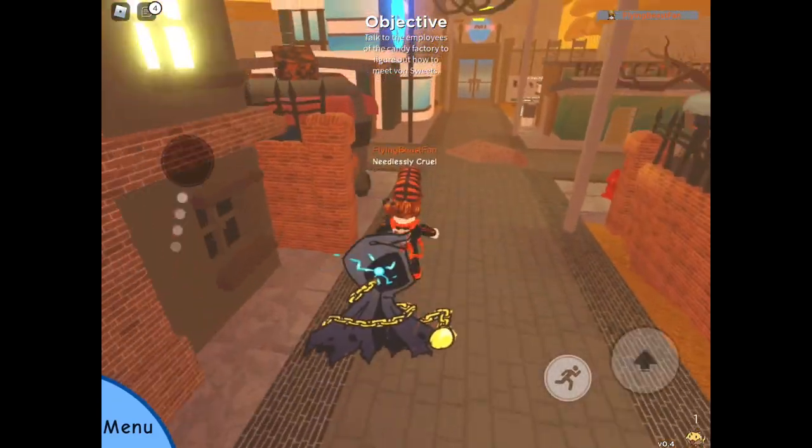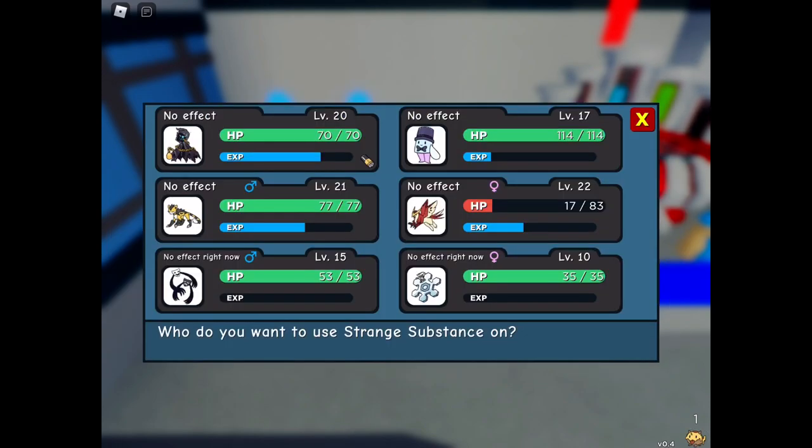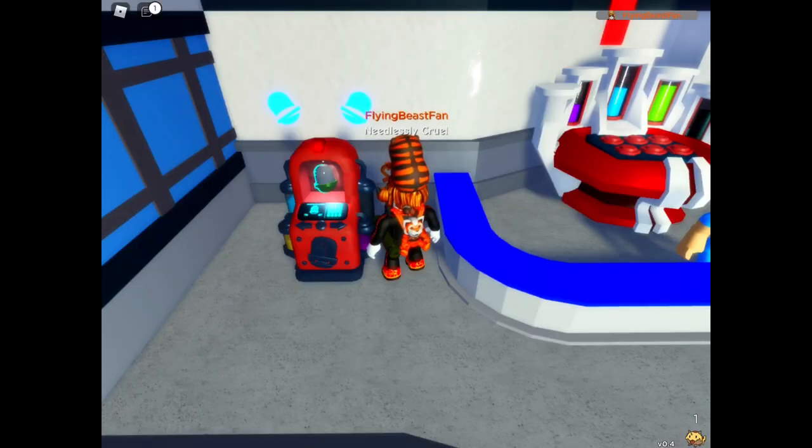I assume Shice is one of them, but we'll see. Luckily I've got Shice in my party, so I can actually test that. And I've got a jam mask. Strange substance — no effect right now, it says. What does that mean? I don't really know. The candy heart — no effect right now. I'm very confused. Maybe I have to get max friendship? We'll see.